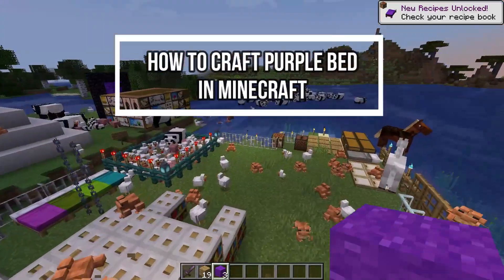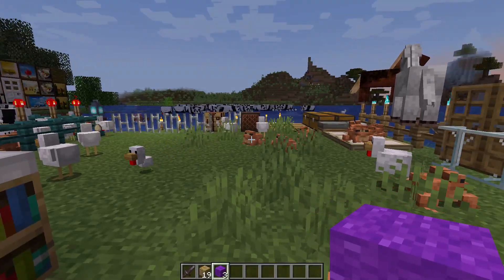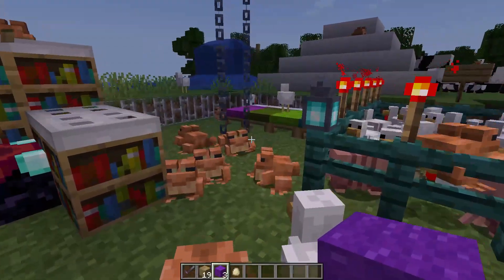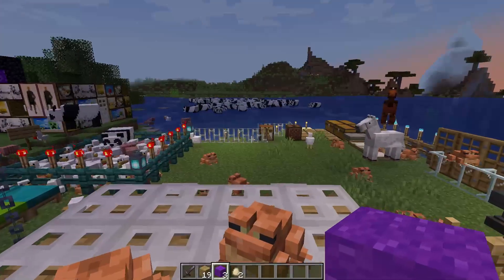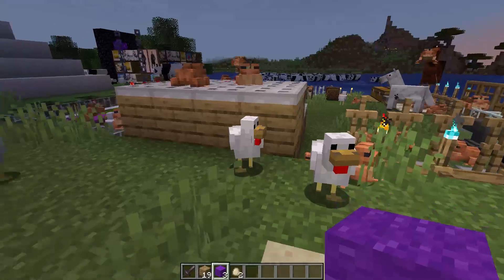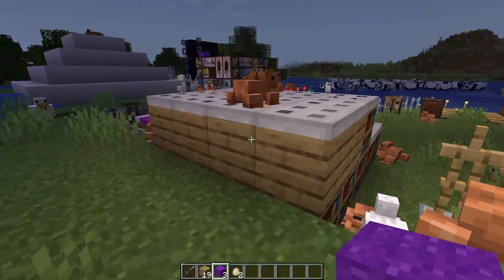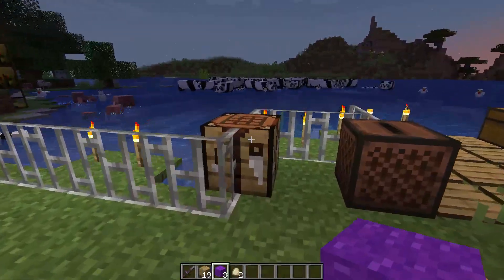Hey guys, welcome back to our channel Gaming Room. In today's video I will be teaching you guys how to craft the purple bed in Minecraft. First, open your game. All you need is just two items: a purple wool and oak planks — three of each.